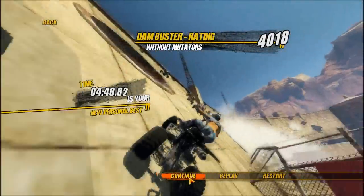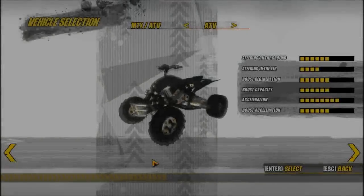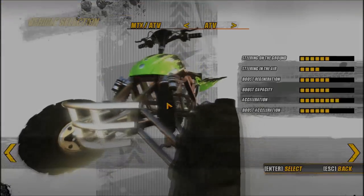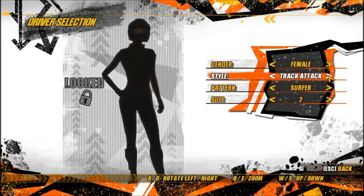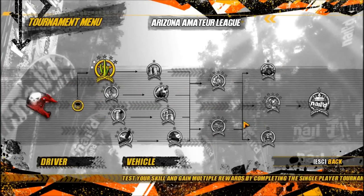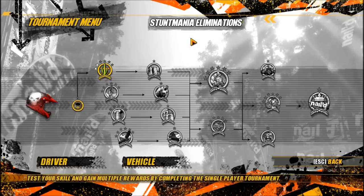Right, we'll at least see what we unlocked. Probably unlocked a new — no, we didn't unlock a new body. What did we unlock? Did we unlock a new driver? No idea. Oh well, this is Jamie the D having Let's Tried. See you guys around.